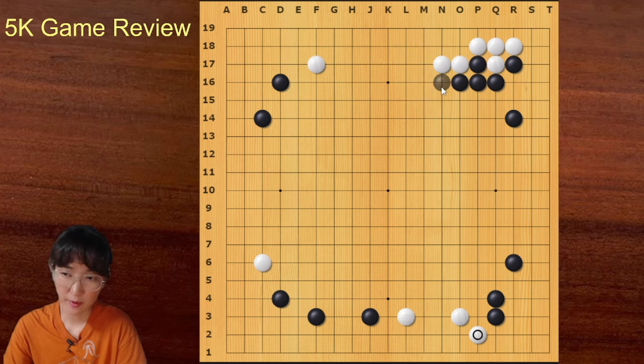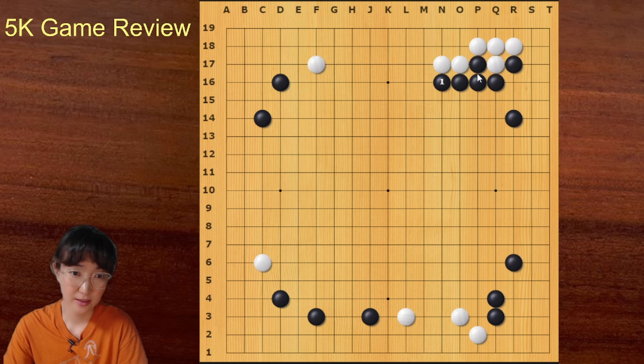I think black could have thought about this push at any time in the beginning of this game — it's a very good move. But in the game black answered like this; I think this is a habitual move where you just follow your opponent. With this move you could have played away.